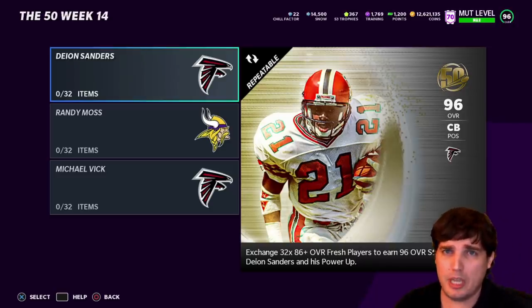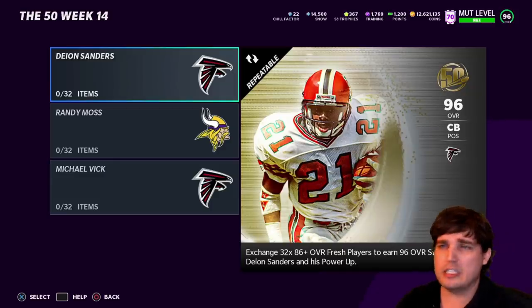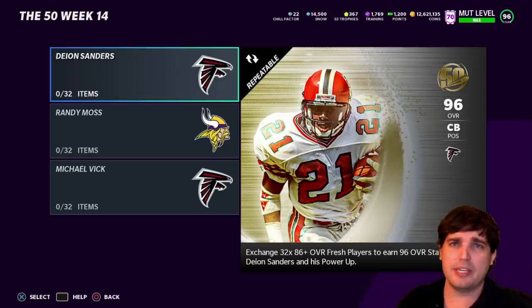I think the first 97s we'll see will be Team of the Year. 98s maybe for the Super Bowl promo. And then Honors Pro is going to be the first 99 overall card. If you got that pack with the Super Bowl MVP collectible, there'll be a set for it right when the Super Bowl happens. So if you don't want to get the bundle, just wait — there'll be a set. I generally don't think you should worry about the MVP set; it's generally not that great.